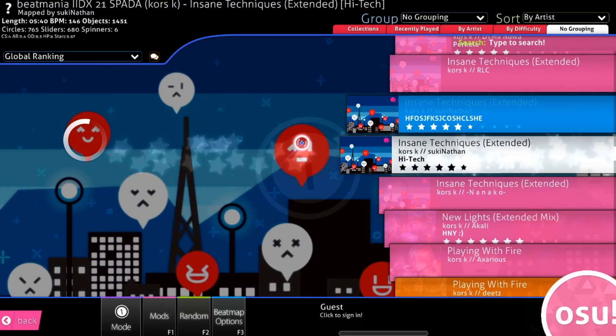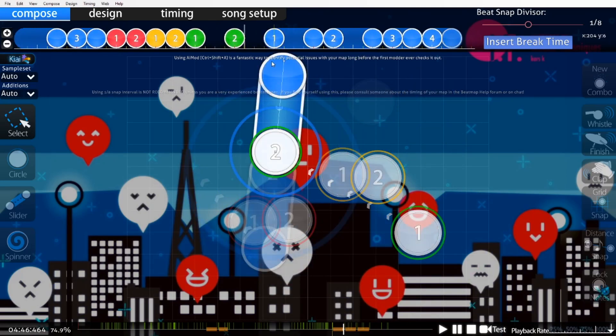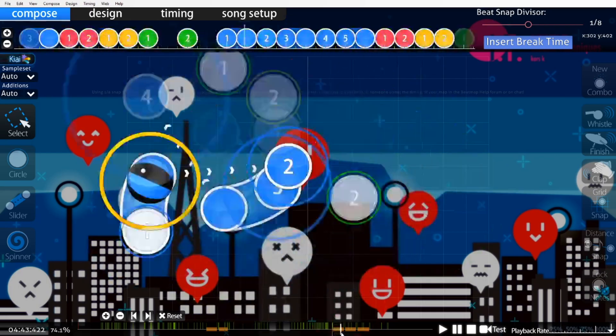If you want to delete everything after your practice section, go back into the editor by right-clicking and pressing 5, put your cursor after the last object, hold down left-click, and then press V instead of Z. This highlights everything to the very end of the map, so now you can just right-click again to delete the highlighted objects and press Ctrl-S.